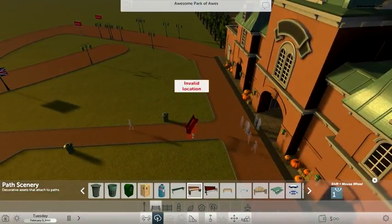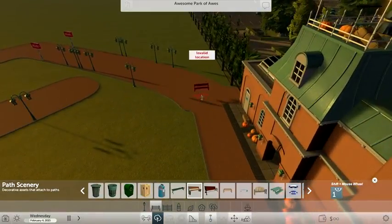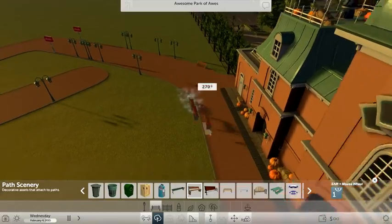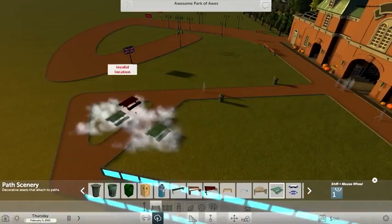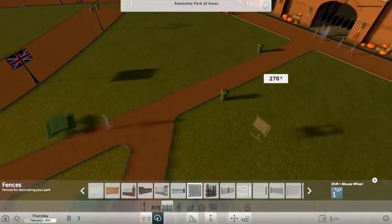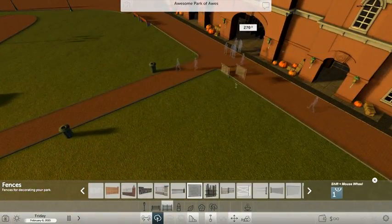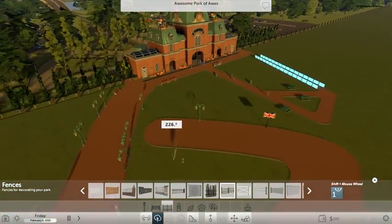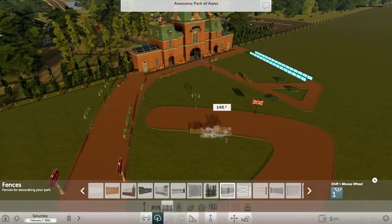Benches. I forget how to rotate — oh yeah, shift and mouse wheel. Instead of lifting stuff up, since you can't raise scenery, it rotates stuff. And just look at this. It makes me happy seeing a game like this that's working compared to what I thought it was going to be. My expectations were super low with this, and rightfully so after that first trailer and all the problems — the game was supposed to be done in spring of 2015. But what they've come up with here so far is pretty good.